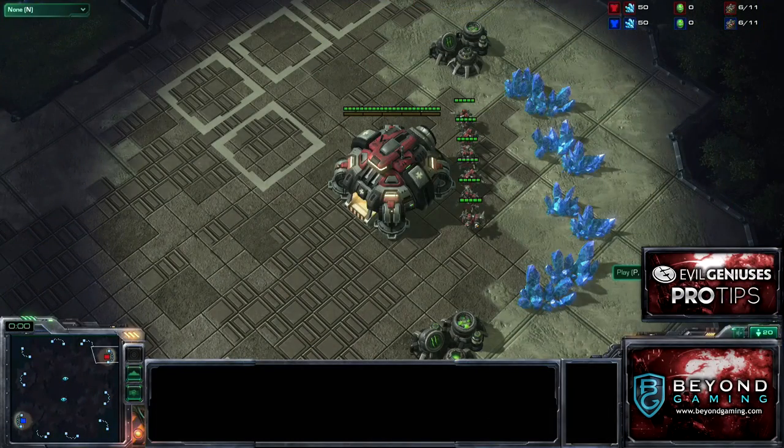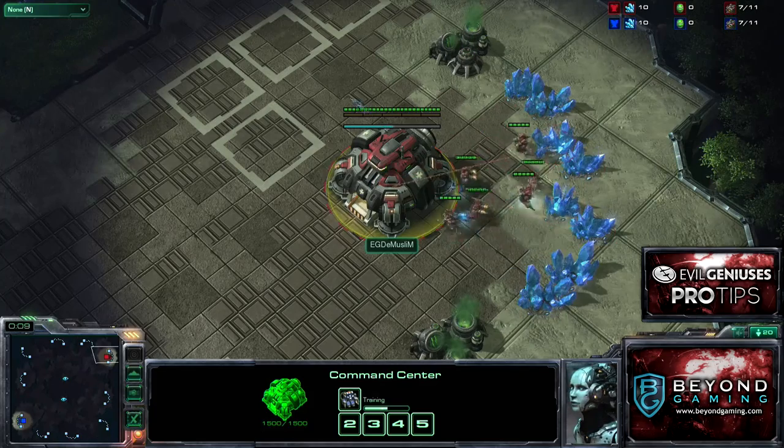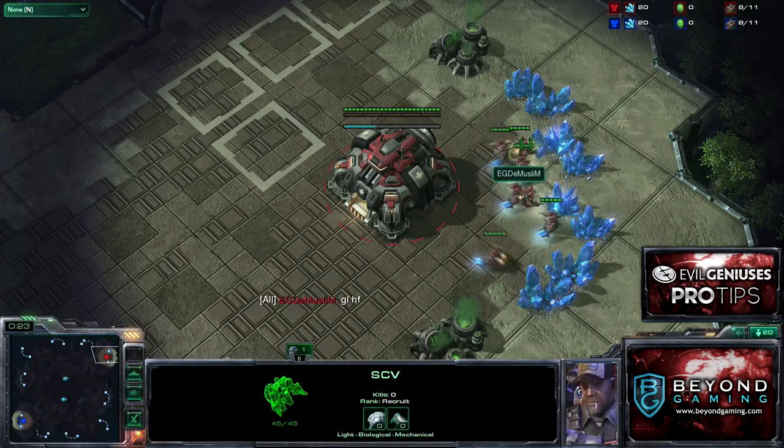This is a map called Corhal Compound — it's pretty new on the ladder. I'll talk through this game with you guys, running it on 2x speed and sharing my thoughts as they happen. At the start of the game, you want to start out by mineral stacking your SCVs — that's immediately what you want to try and do.